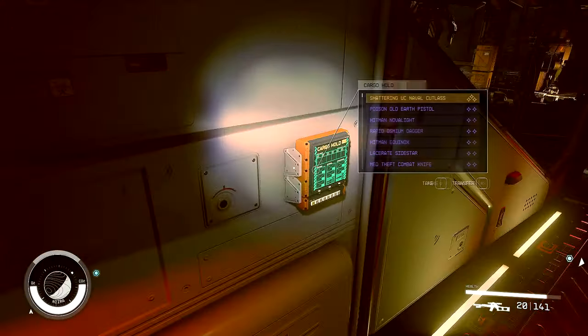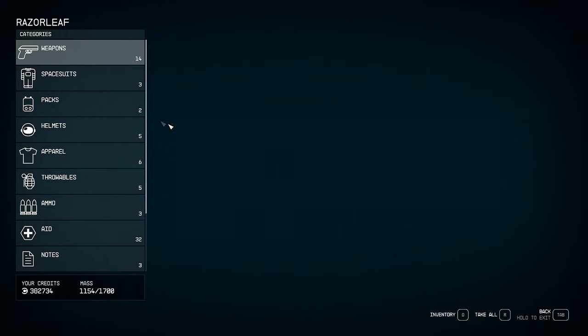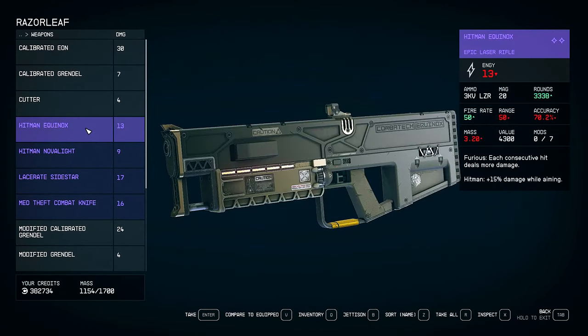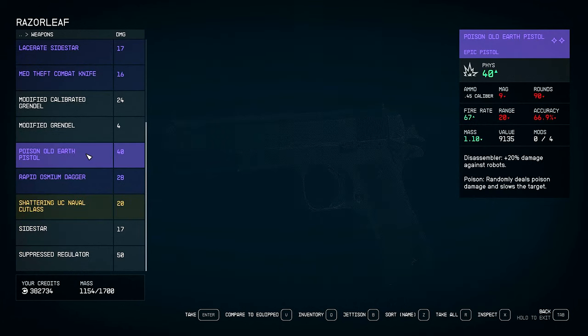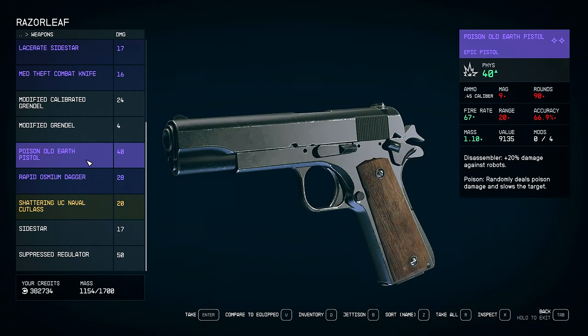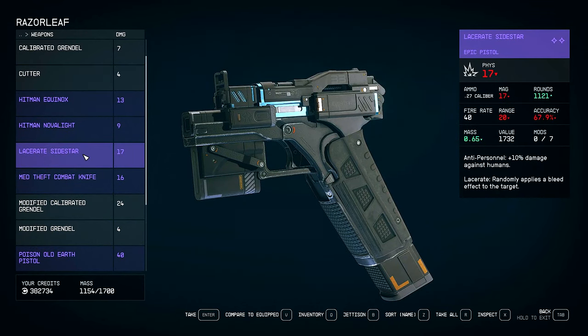I think I really only have to give him one bit of ammo — one bullet. Instead we're going to look at these weapons here. We've got these epic weapons that we could give him. That's a knife, I don't want to give him a knife. Pistol. We've got another knife. We've got this side star thing here.